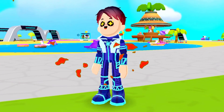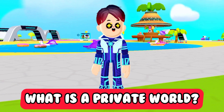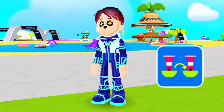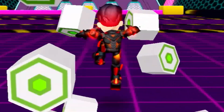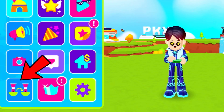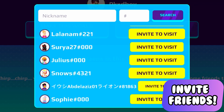So, first of all, what is a PKXD private world, and how can you get one? The PKXD private world is a feature in the PKXD app where you can make your own private world, and you can even invite your friends over.